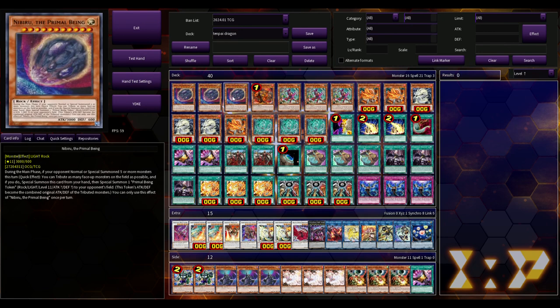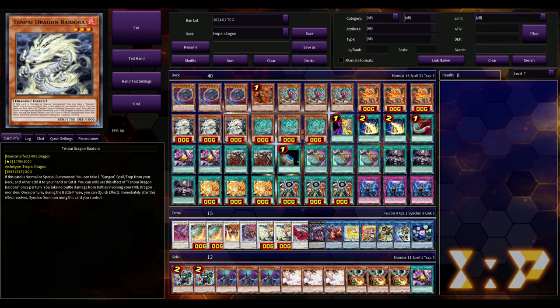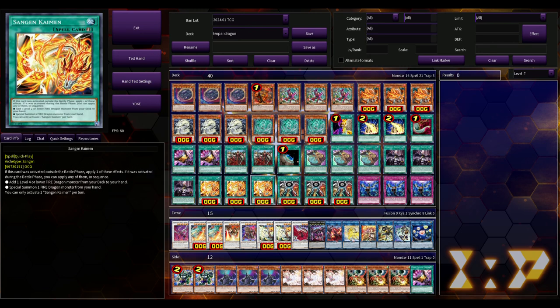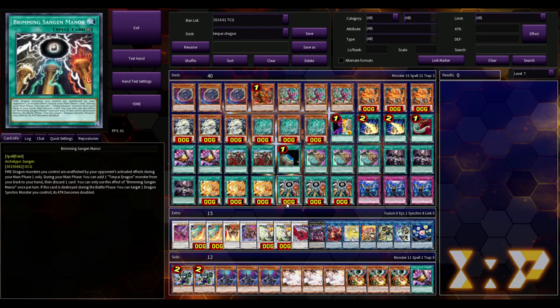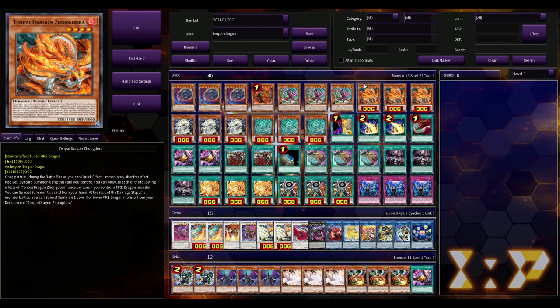We're playing three Zondora, three Bydora, and three Fudora. The white one's effect is basically a Stratos — when it's normal or special summoned you search a Sangen spell or trap from your deck and either add it to hand or set it: either the Sangen Kaiman quick play spell or the field spell, which is basically a Magical Mids Breaker Field where all your fire dragons are unaffected by your opponent's effects during main phase one. The green dragon's effect is that if it's normal or special summoned, or at the start of the damage step, you can target a level four or lower fire dragon in your graveyard and special summon it — giving you constant recursion.